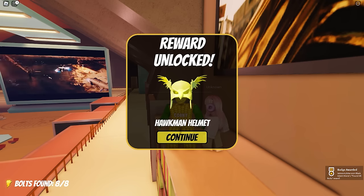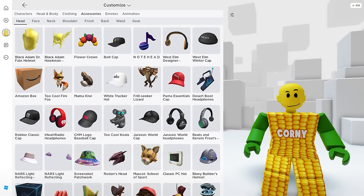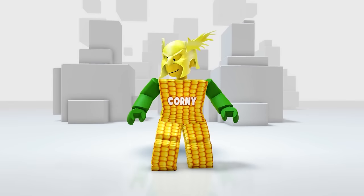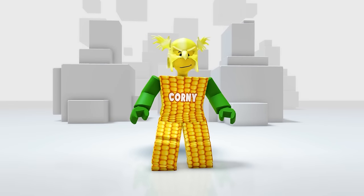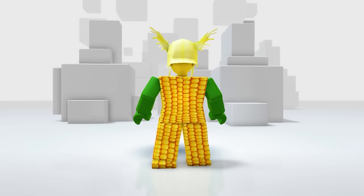Now let's go over to our inventory to check our new free item. In your accessories, in the head. This looks dope. It matches the color of my avatar, which is even better. Very nice. Will you get this?